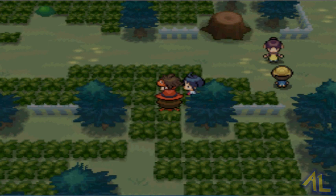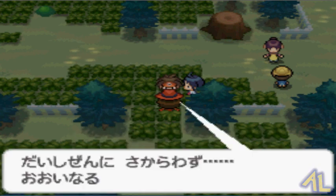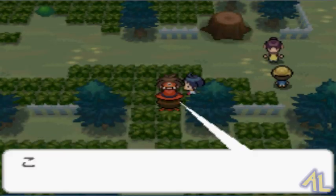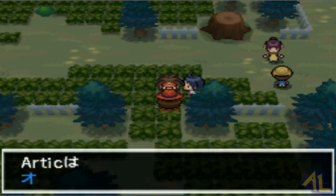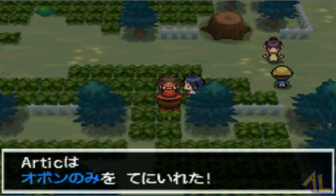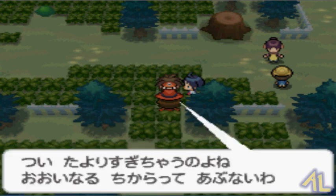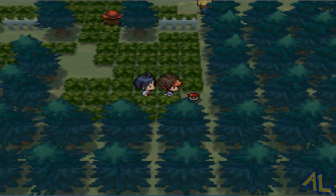Okay, here's another trainer battle. I'll skip this one too. There we go, we took out that person and we get an item for that, which is good. Now let's go down this way and pick up the item.